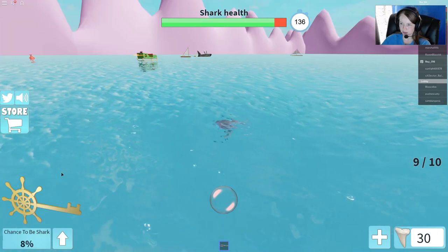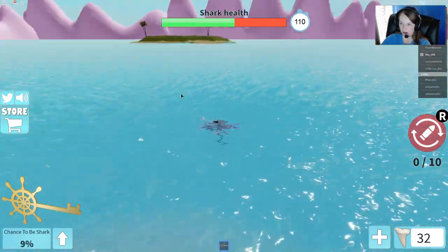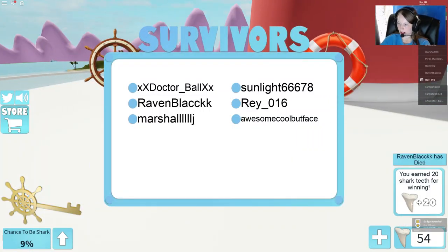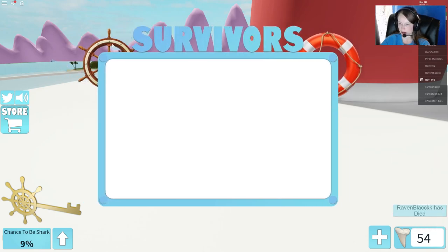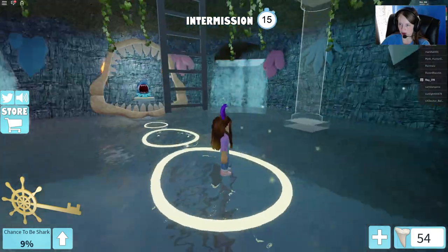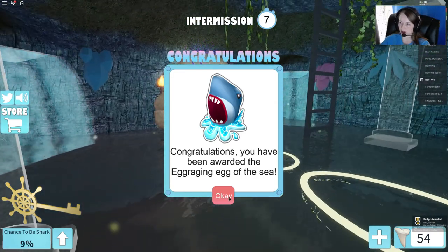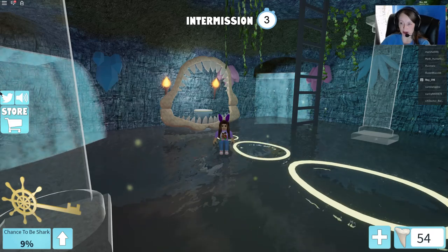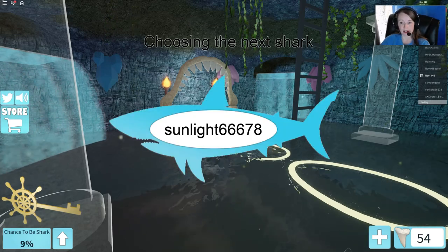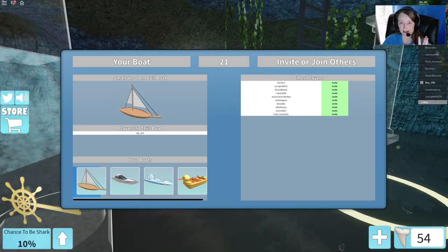We just have to go back to the lobby so we can unlock our egg. We can either reset or wait for the game to be over. Once it finishes, you go back to the lobby and you use your key to open up this down here — and there you go, you get your egg: the Raging Egg of the Sea, and your special hat. Very cool! So that's how you get the Shark Bite egg. We will continue to make more videos, so be looking for those. Thank you so much for watching, please subscribe, hit the like button and the bell to be notified of more videos. Bye guys, thanks for watching!